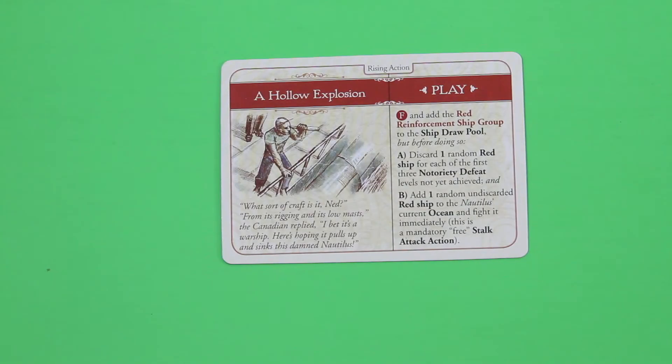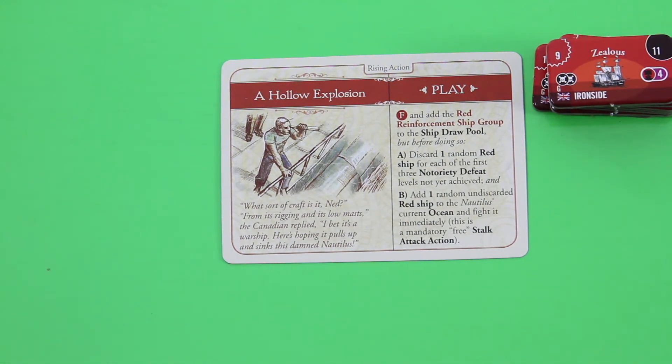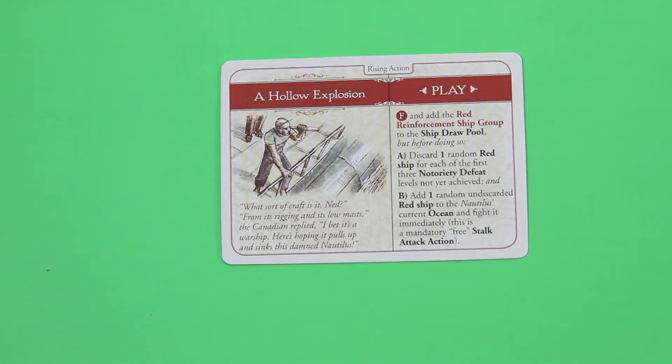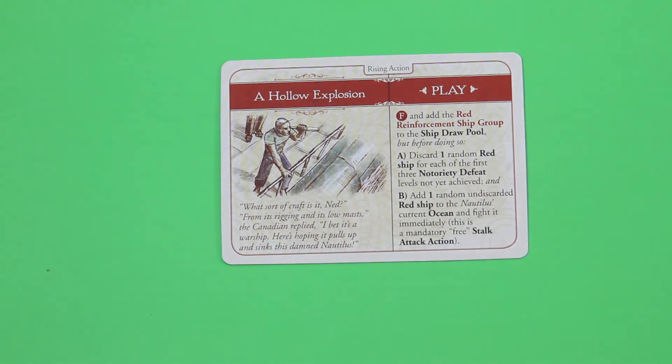Drawing the next adventure card — a hollow explosion! We're getting close to the end. 'What sort of craft is it? From its rigging and low masts, I bet it's a warship. Here's hoping it pulls up and sinks the damned Nautilus.' Fail — add the red reinforcement ship group to the draw pool. But before that, discard one random ship for each of the first three notoriety defeat levels not yet achieved — so all three. Then add one random undiscarded red ship to the Nautilus's current ocean for a mandatory free stalk attack. The ship is the Monarch.